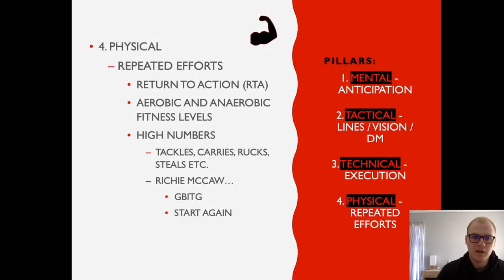The fourth pillar — and it doesn't necessarily mean it's not important, it still is — but the physical traits of an open-sider aren't as important as physical traits would be to a wing. There are certain physical traits that are important to your flanker. Physical traits relate to repeated efforts like returning to action, your aerobic and anaerobic fitness levels. I like to use the words 'high numbers' because open-siders are all about who can get the most carries, the most tackles, the most steals, and hit the most rucks. High numbers are always a goal if you're an open-side flanker.